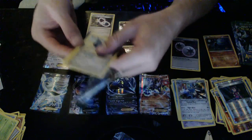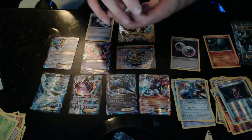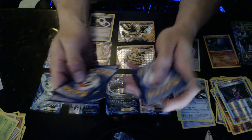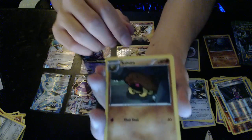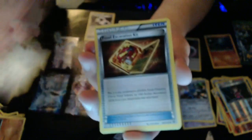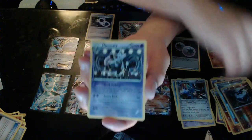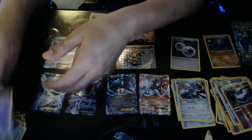Normal code. I'm keeping some so I can have packs to open on stream as well. We got five here — Kabuto, Wormadam, Fossil Excavation Kit, Reverse Hollow Carbink — we've gotten a lot of Carbinks out of this — and we have a Grumpig. A grumpy pig.